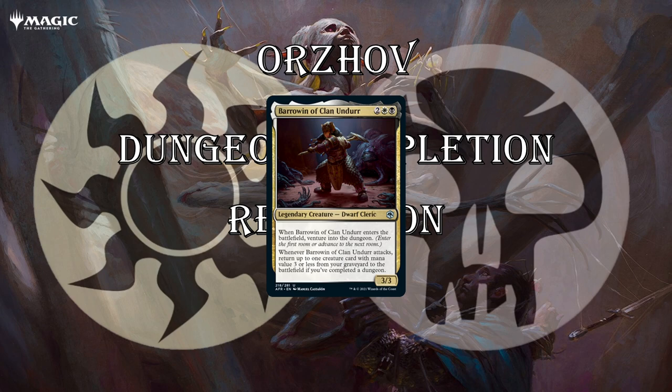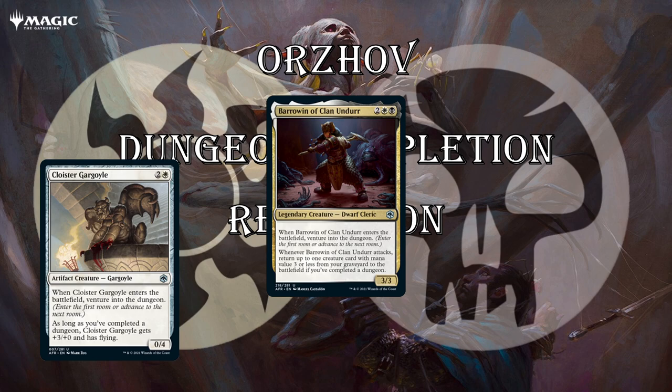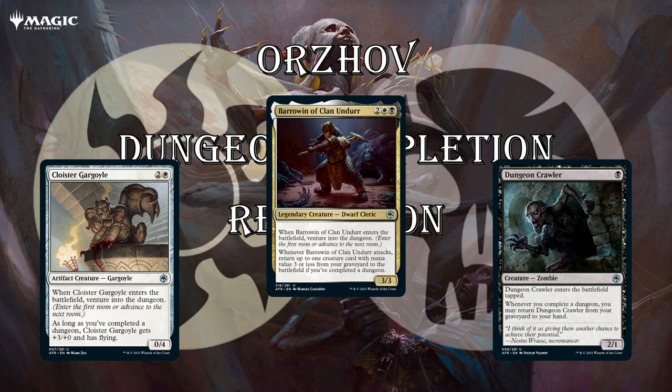Glacier Gargoyle is just a 3-mana 0/4, which is unplayable, but when it ETBs you venture, and when you complete a dungeon it becomes a 3/4 flyer, which is huge. It doesn't tangle well with dragons, but you're in white so you can equip it. A 3/4 is a large creature in this format. Dungeon Crawler is a recursive 2/1 for 1 — a playable card. It does ETB tapped, but when you complete a dungeon, you get to return it from your graveyard to your hand. The play pattern is: play it turn 1, swing, it trades for their 2-drop, and later after you've completed a dungeon, you can bring it back.